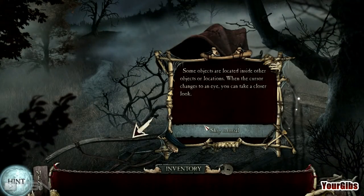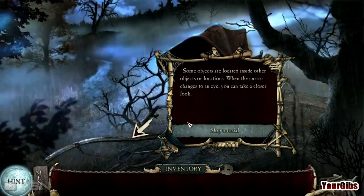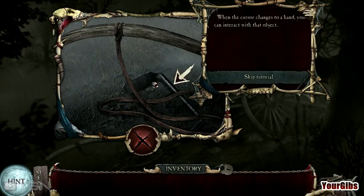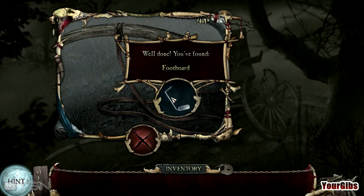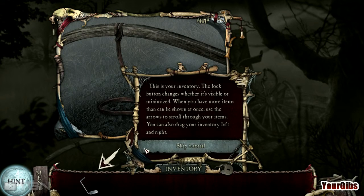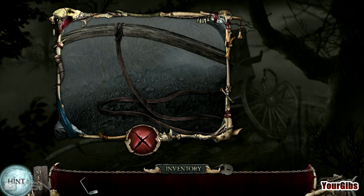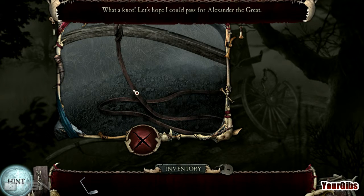Some objectives are located inside other objects or locations. When the cursor changes to an eye, you can take a closer look. This is kind of a creepy-looking hand. We found the footboard. This is your inventory — the lock button changes whether it's visible or minimized. We definitely like it visible. What a knot. Let's hope I can pass for Alexander the Great.